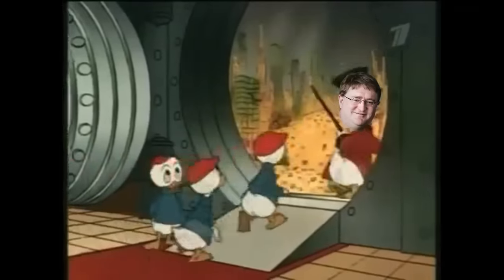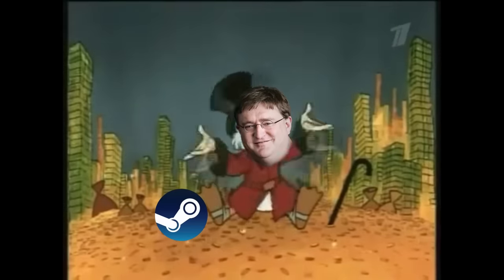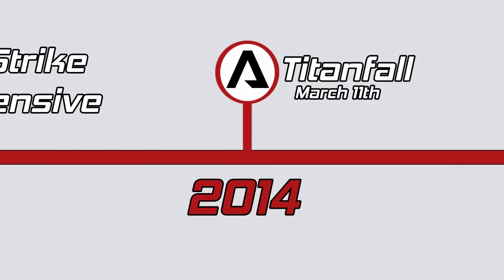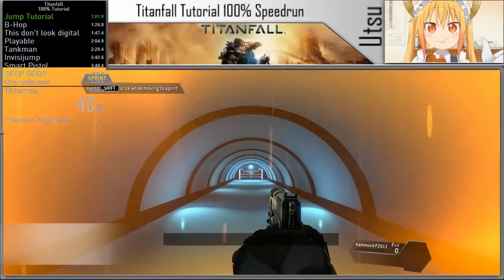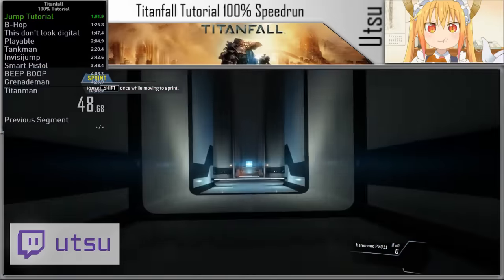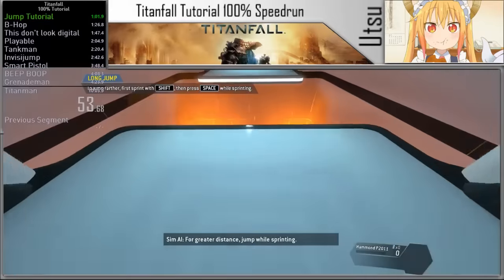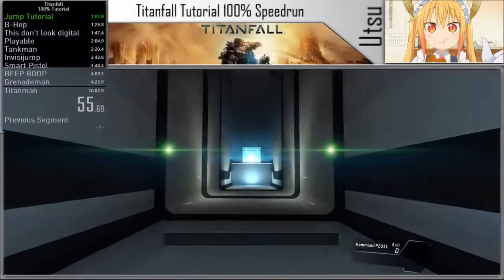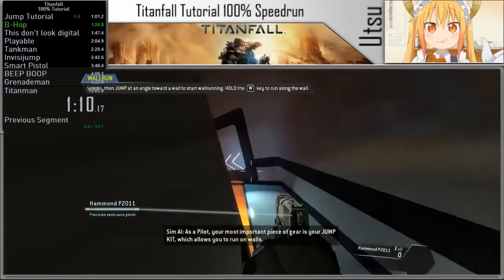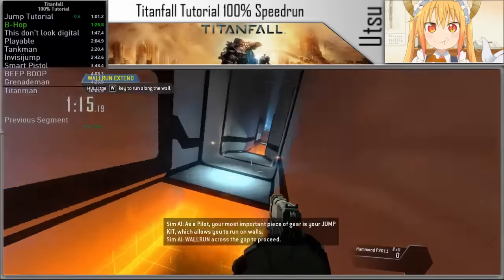And since Valve started to hide away and just print money with Steam, no new Valve games could come out and break this cycle. That is, until Titanfall released in 2014. Titanfall was created by Respawn Studios, founded by Jason West and Vince Zampella — both ex-Infinity Ward employees who helped create Call of Duty, which also had bunny hop-like movements. The studio put a lot of effort into the movement mechanics of their game. While it was multiplayer only, it had an insane amount of movement tech: double jumps, wall runs, and other mechanics permeate the game.